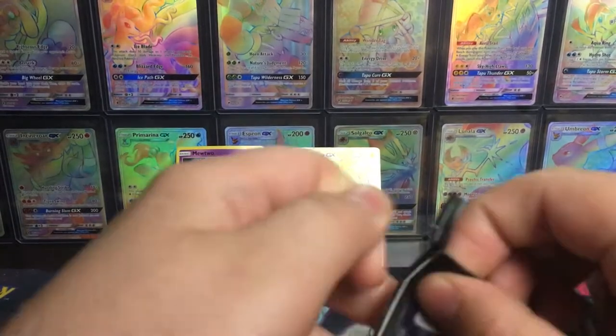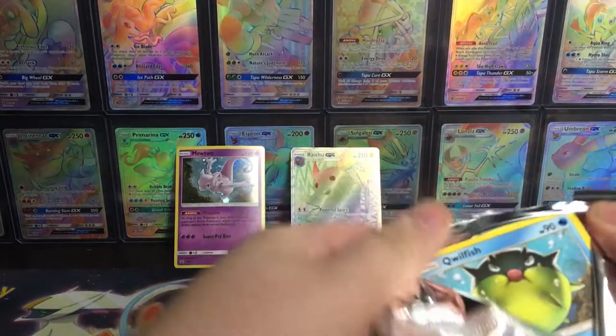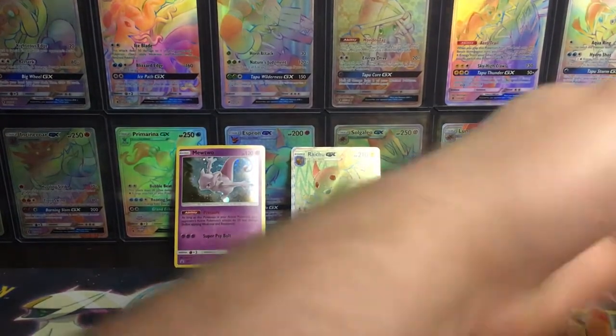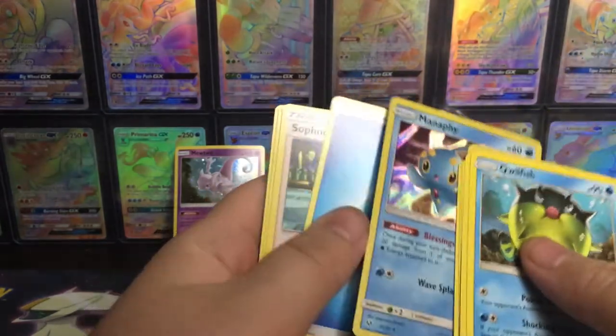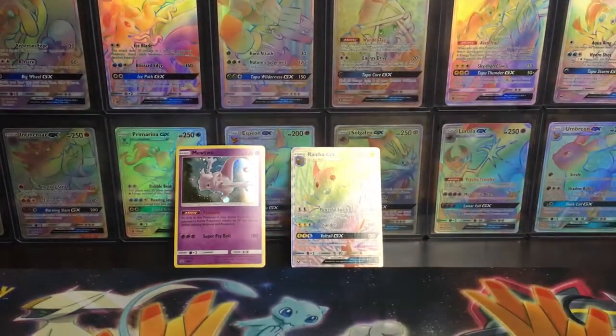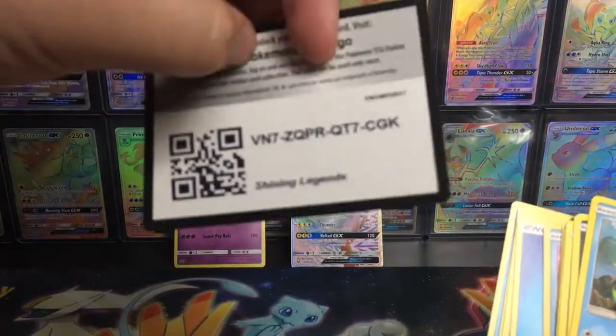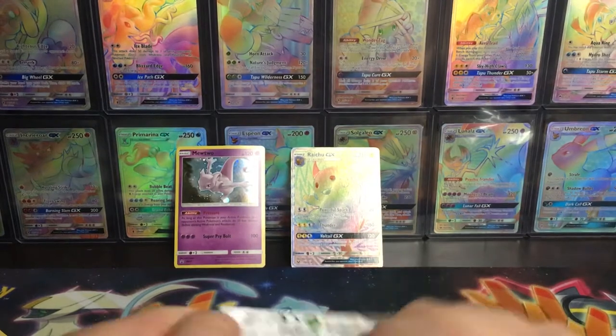Now let's do Shiny Genesect. I feel like it doesn't get much love in this set — everyone's all about that Shiny Rayquaza. I didn't get anything super good. Oh, Manaphy. I'm so tired of Manaphy. I'm so tired of anything that's not Shining. You want that code card? Make sure you pause the video or else you're not going to get the whole code.